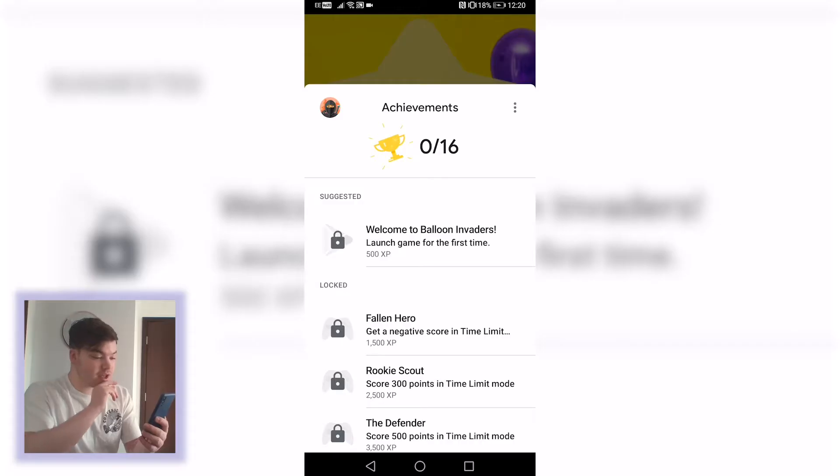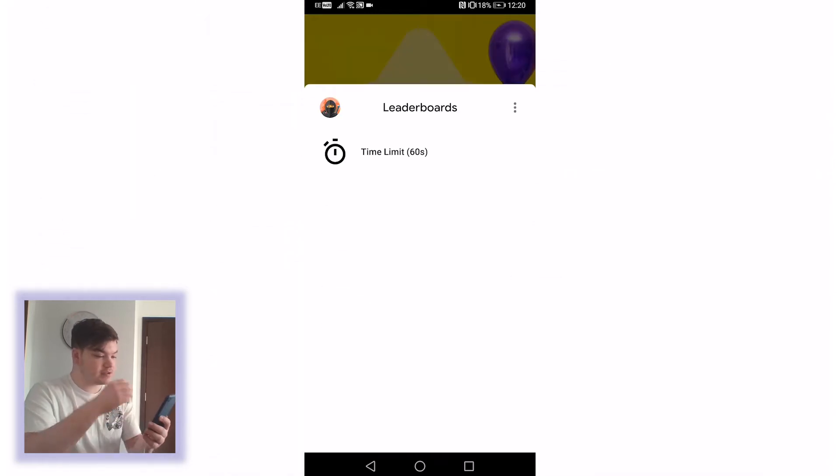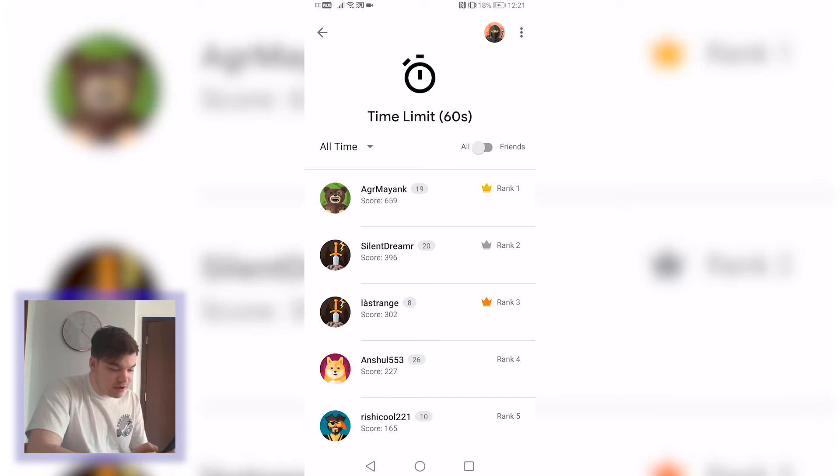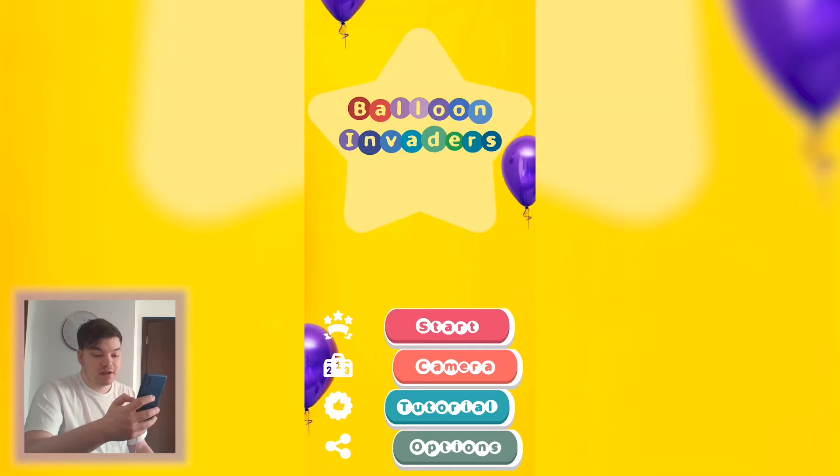So you can get achievements, and there's a leaderboard for the fastest time. Someone has actually got a score of 659, so that's what we're trying to beat today, guys — trying to get 659. Let's go!